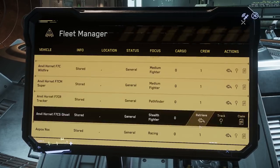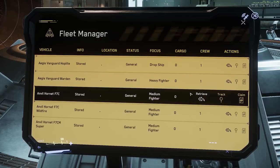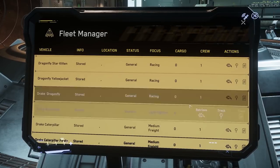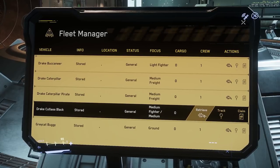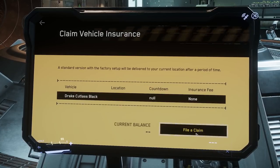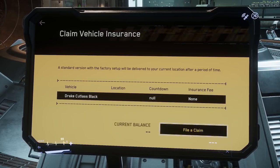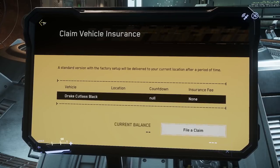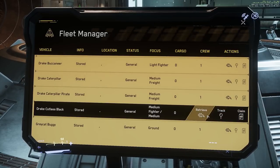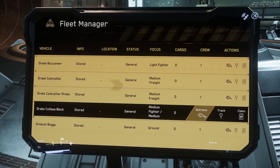The terminal will tell you how many crew a ship can take. Select a ship and then retrieve it — we're going to retrieve the Cutlass Black, assuming it hasn't been destroyed recently. Just click retrieve. If your ship had been destroyed or has an issue like doors not spawning, click claim and file a claim. You can also pay a little extra to expedite it, reducing the wait time by paying some Alpha UEC. Alpha UEC is what you'll be earning in the PTU — it's the test currency for when the game goes fully live.